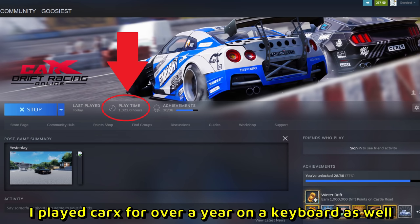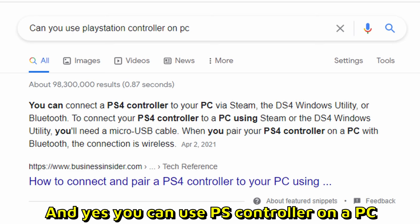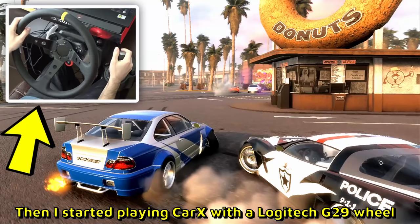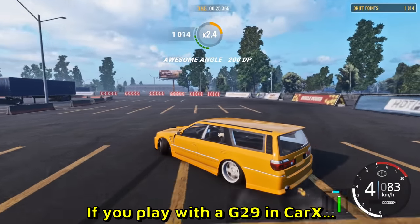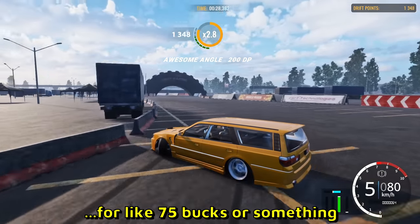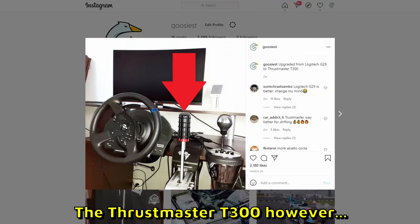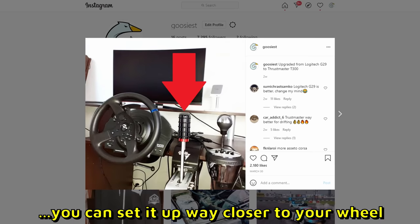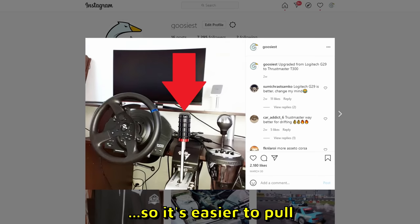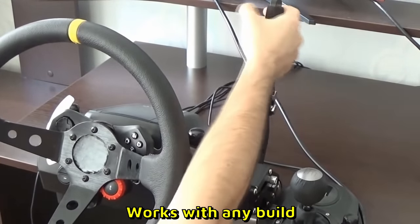I personally played CarX for over a year on keyboard, then switched to PlayStation controller — and yes, you can use a PlayStation controller on PC. Then I started playing with a Logitech G29 wheel, and now I use a Thrustmaster T300RS GT steering wheel. If you play with a G29, you can get an eBay handbrake for around 75 bucks, plug it in via USB, and it works pretty decent. The Thrustmaster T300 has its own handbrake, which costs a bit more but can be set up much closer to the wheel. You can also use the eBay handbrake with Thrustmaster wheels — it's completely separate and works with any build.